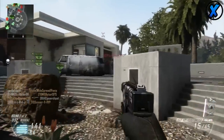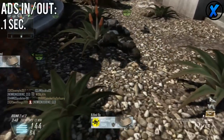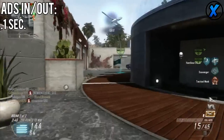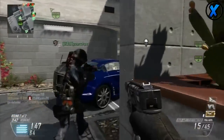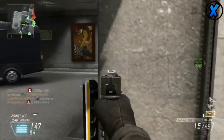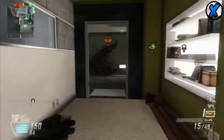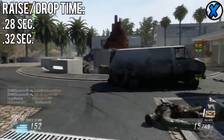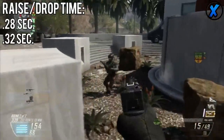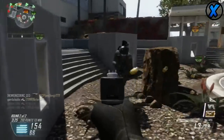The Cap 40 has an ADS time — both ADS in and ADS out — of 0.1 seconds, so it aims down sight really fast. It's a pistol, so it's not going to take you as long as an assault rifle. It's a lighter weapon. The Cap 40 also has a raise and drop time of 0.28 seconds and 0.32 seconds — again a lot faster than any of the assault rifles or SMGs because it's a pistol.